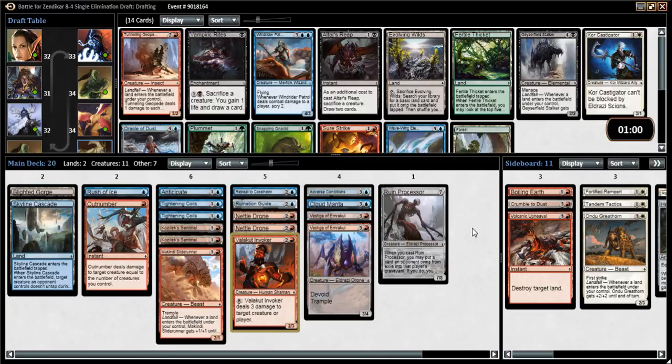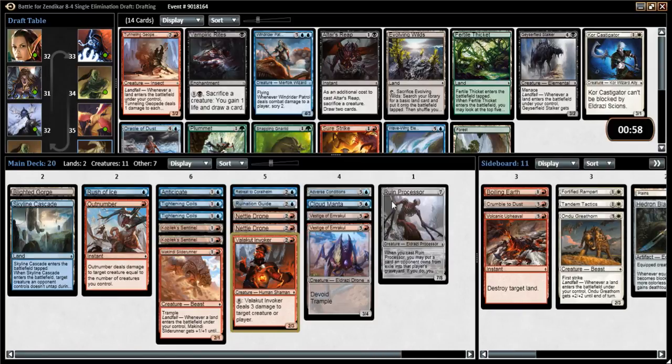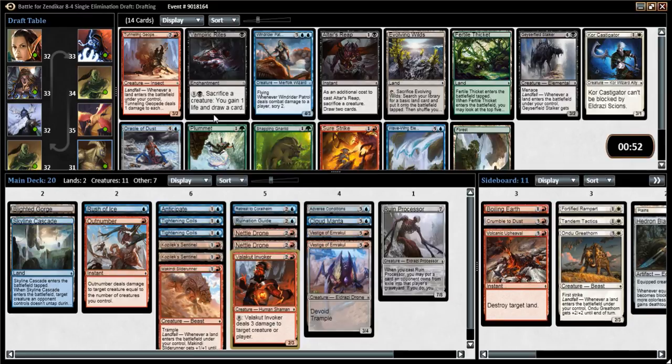We're in pack 3. After I paused the video, my Magic Online crashed, so I had to reload the client. I logged back in just in time to see a Brutal Expulsion in our pack 3 pick 1, which would have been perfect for our deck, but then Modo auto-picked Valakut Invoker, so that's really cool. Thanks, Modo. Love that your program's working as intended.